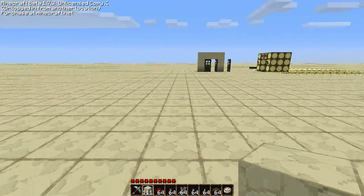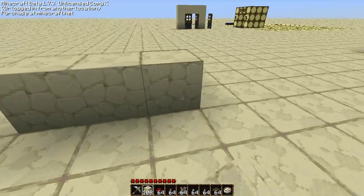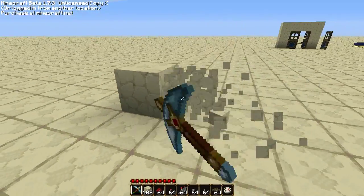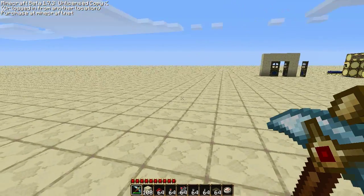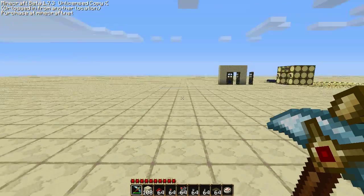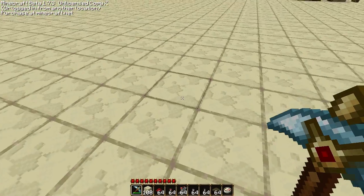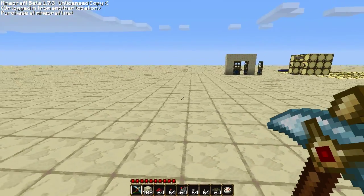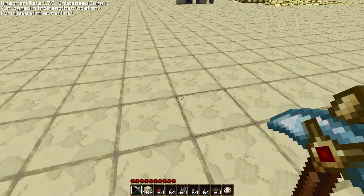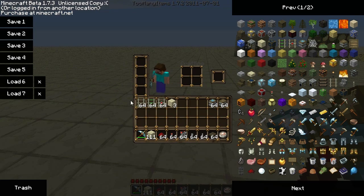Hello guys, Chomir here once again. This is going to be a quick example of how to make the minecart selection redstone module without the pistons. I've been having a lot of issues signing into Minecraft lately — it usually takes me 5 or 10 minutes of trying before it lets me sign in. So I decided to play offline, which is why it says unlicensed copy, and I'm good old Steve instead of Chomir.